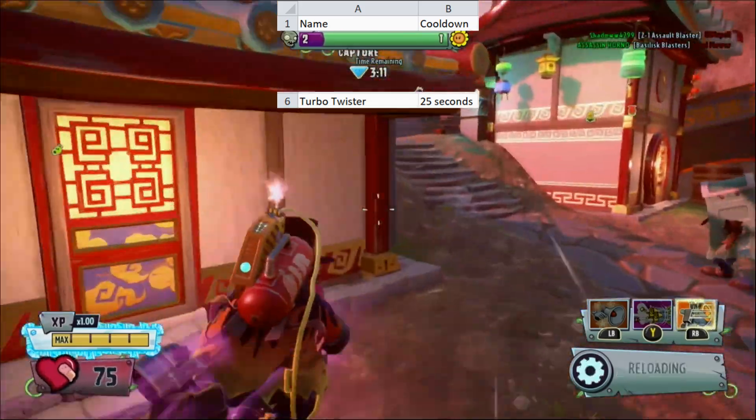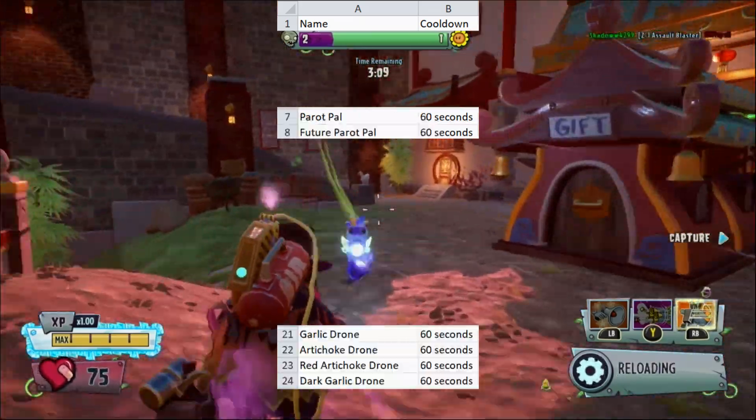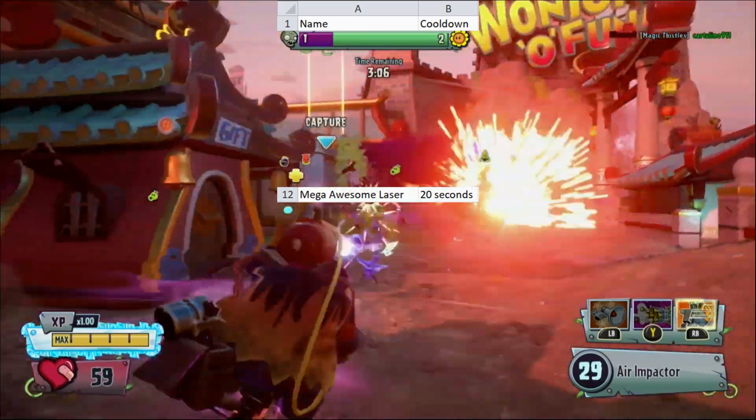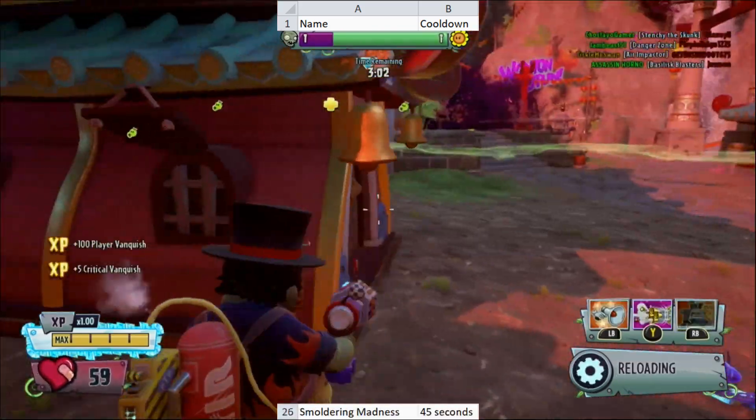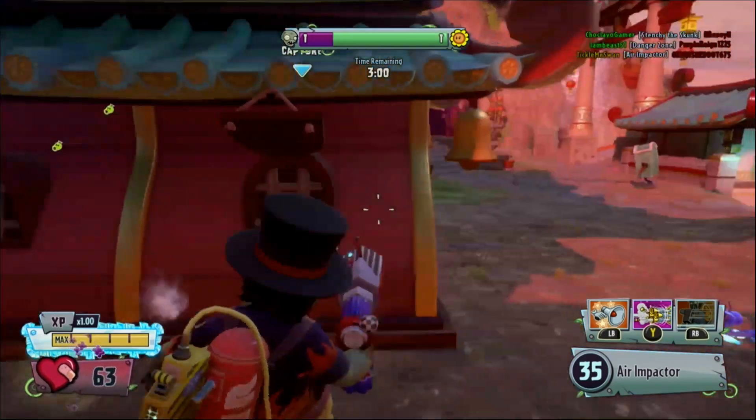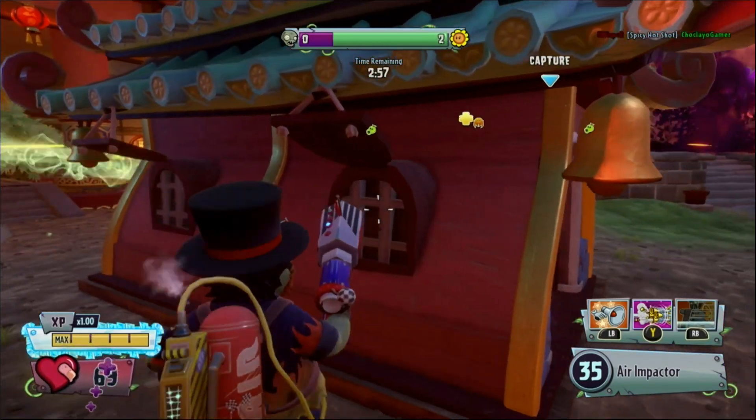Turbo Twister has a 25 second cooldown. All Drones have a 60 second cooldown. The Mega Awesome Laser has a 20 second cooldown. Blazin' Blast has a 15 second cooldown, and Smoldering Madness has a 45 second cooldown. All rooted abilities will also not enter their cooldown if you don't fire any shots before cancelling them.